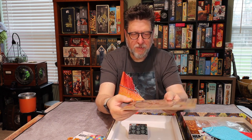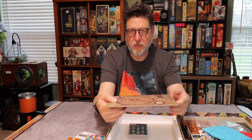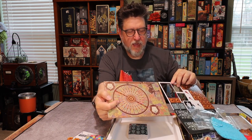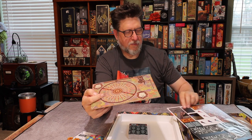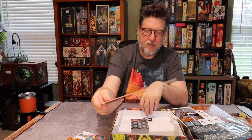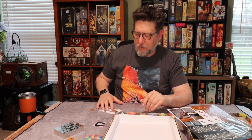If you're going to spend a little extra to make some part of your game better, it's good to do it with center pieces. This feels at least double the thickness of the other punch board — very nice. There's no insert whatsoever, but with all the bags of things, I don't think it'll be too hard to organize.